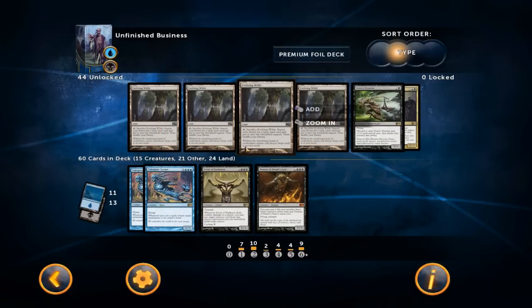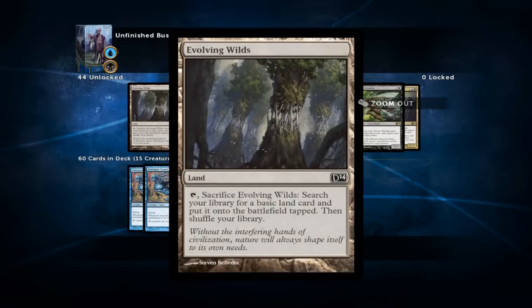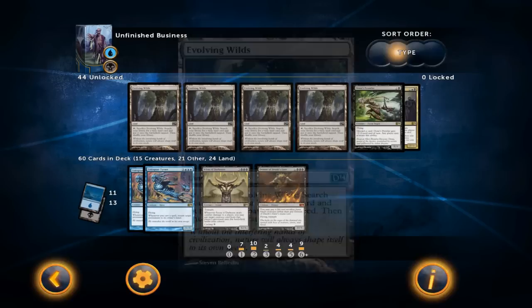That concludes the main deck. Now I'll go over the cards that didn't make it and explain why. If I have a turn 1 Putrid Imp into a turn 2 Exhume, I don't want my lands to come into play tapped, so that's why I'm not running Evolving Wilds and instead running 13 Swamps and 11 Islands, since we have more cheap black spells than blue spells.